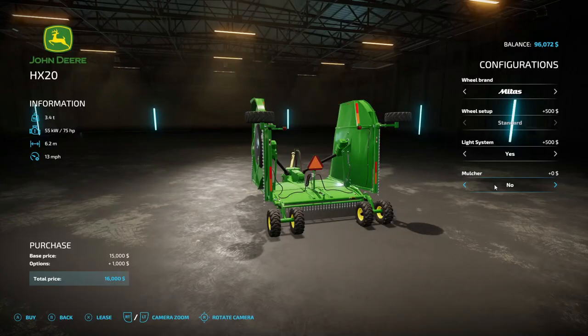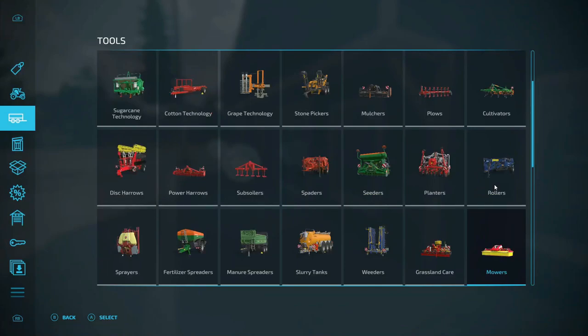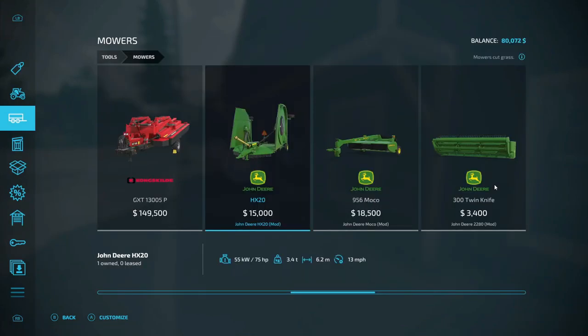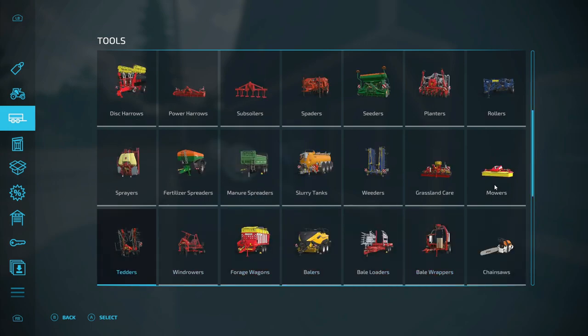$16,000 — okay, we're going to buy it. Did I buy two of them? No, we got one. We're going to go out of that. And we need a tedder. We got tedders, wind rollers, and balers we're going to have to buy.